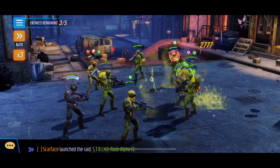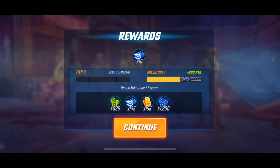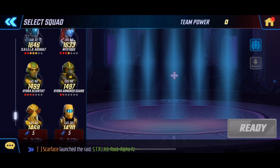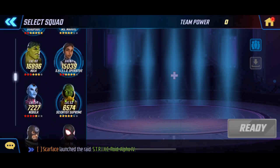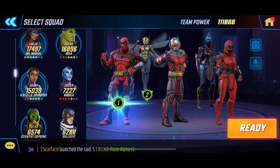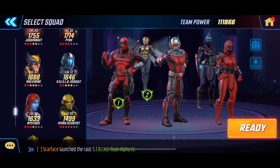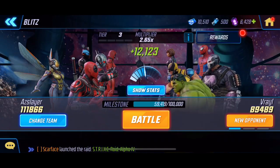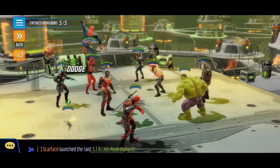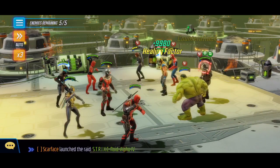As you play blitz you're going to realize there are certain synergies that work better. Scroll around and look for easier groups. Guardians of the Galaxy, the SHIELD teams, and the Defenders are some of the tougher ones to defeat especially if they're out-leveling your characters, so keep an eye out for that.